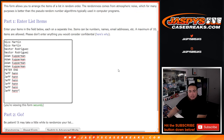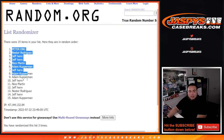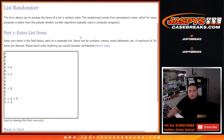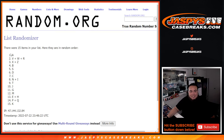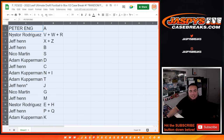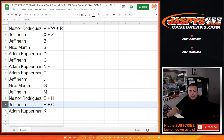Peter Ang down to Adam Coberman. So Peter, you have letter A. Nestor with the combo letters V and WR. Jeff Hen with X and Z, Jeff also with B. Nico with S. Adam with letter D. Jeff Hen with C, Adam with N-I-T as well. Jeff with J, Nico with G, Jeff with M, Nestor with E-H, Jeff Pen with P-Q, and Adam with letter K.